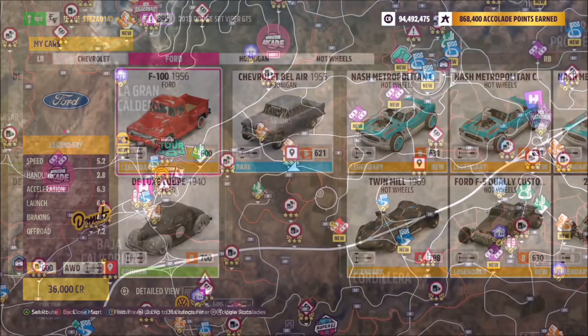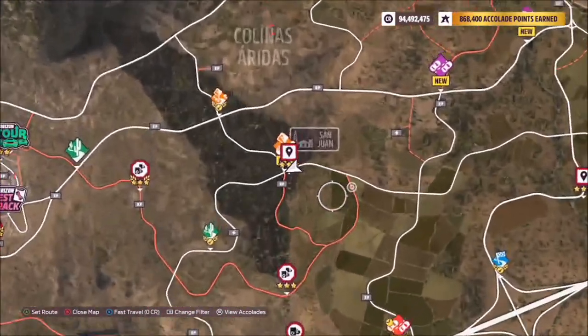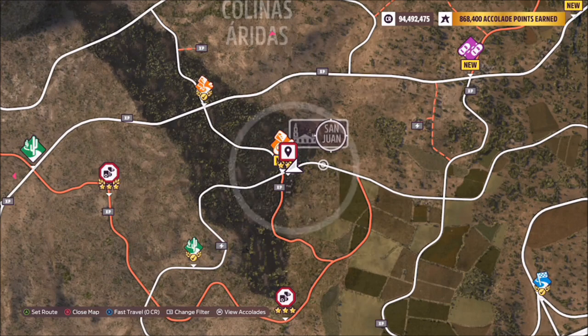San Juan is pretty much located in the middle of the map, to the left of the stadium and to the right of the main Horizon Festival. It's even got its own San Juan scramble by the crossroads, which is where I am — where the dirt roads meet the main road.